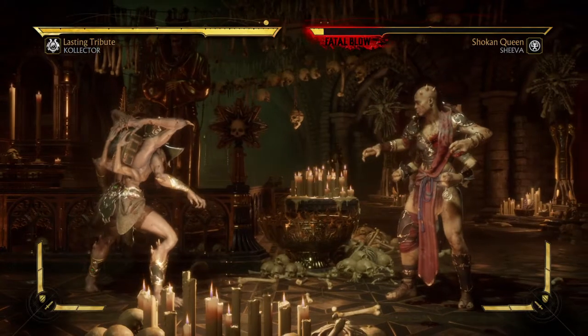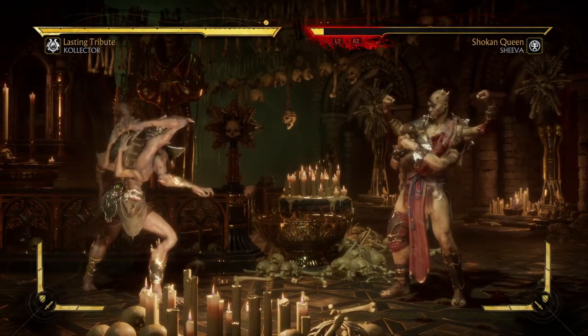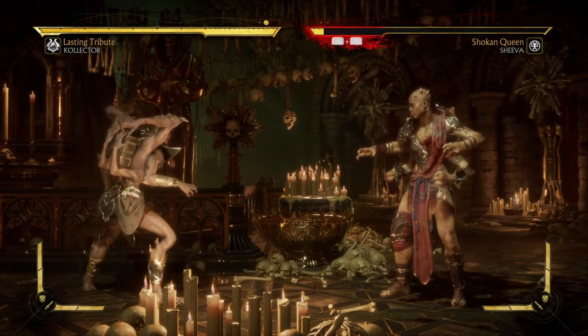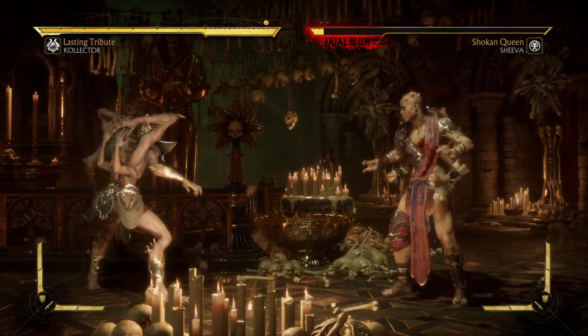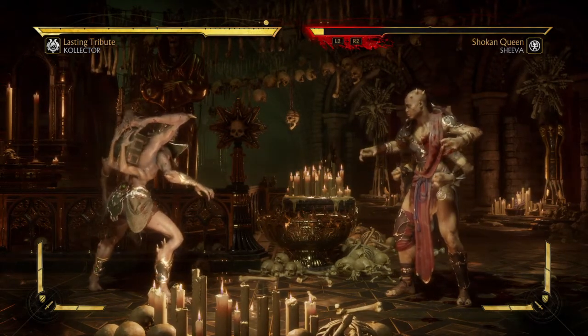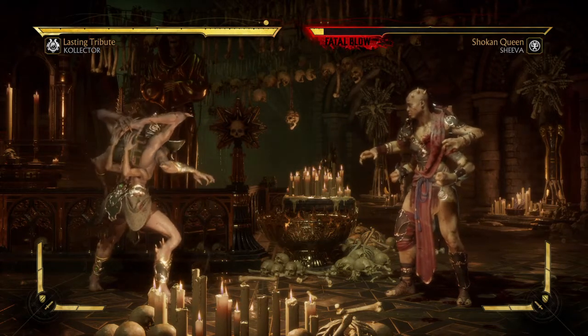Remember the three requirements: finish the match with the Chaotic Magic combo, and you must get the first hit of the match — meaning you have to hit the opponent first, actually land a hit, not block. The easiest thing to do is the four, four, three combo, which always hits them.